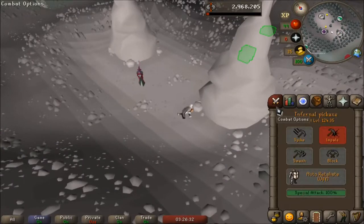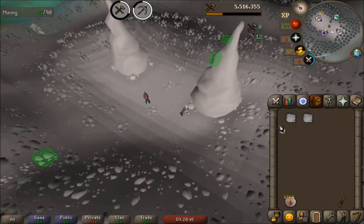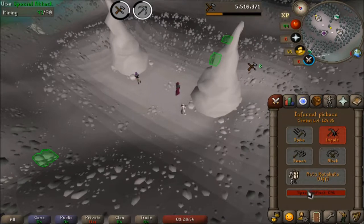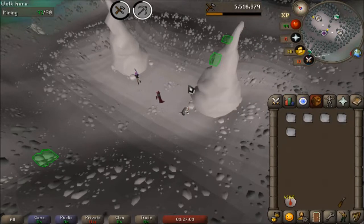You mine one dense essence block every 9 ticks, no matter what kind of pickaxe you use or what level you are. It's always 9 ticks, so it's this steady rate that you get here. Now it's beneficial to have a dragon pick because the special attack increases your mining level. Mining level doesn't make you get the stuff any faster, but it gives you a lower chance of depleting the dense rune stone, so you can hands off for longer if you have a higher level.